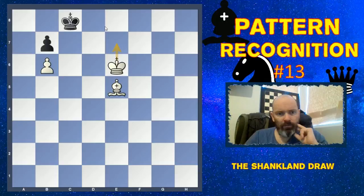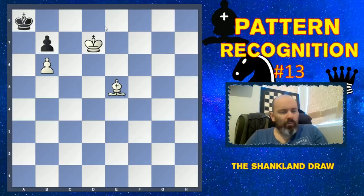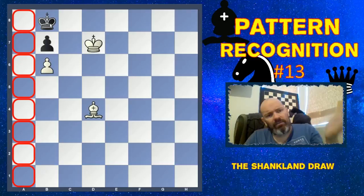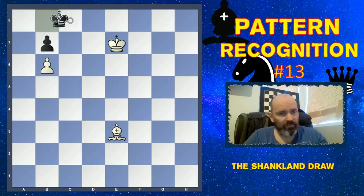The other option is d6 instead of King e7, and the King goes to the corner. Let's kick it to a8 — that's no progress, King a8. Whenever we drive it to a8 and then let it go out, it turns out the a file doesn't exist practically. This is exactly the same as what would happen on the h file mirrored — no way to make any progress. The King can't be kicked away, and this is stalemate, so there are just no tries to kick the King out. A very easy draw.